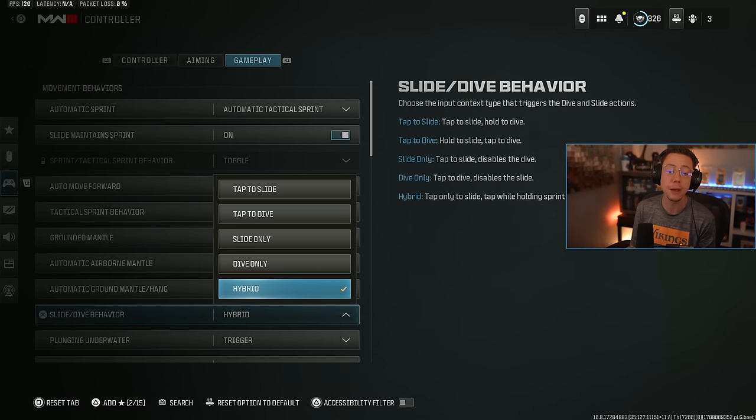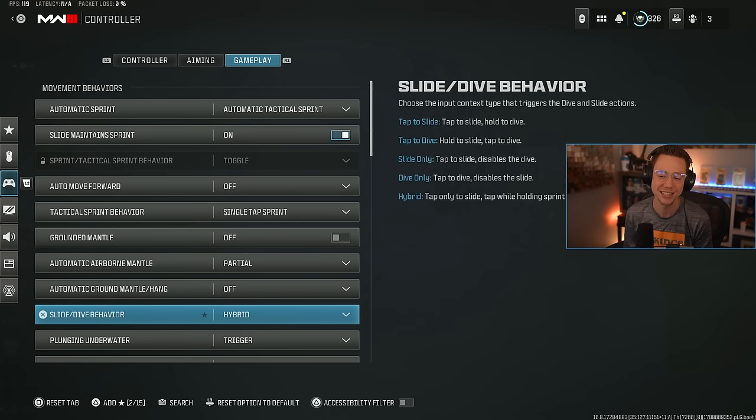Another recent update was to slide and dive behavior, adding a Hybrid setting that gives you the instantaneous slide of Slide Only with no input delay on your slide cancel — but if you want to dive, you press in on your left thumbstick and then once on your right thumbstick and you'll do a dive motion. Slide Only still has that feature where pressing both thumbsticks simultaneously lets you dive. Between Slide Only and Hybrid, those are your best two options for fast and snappy slide inputs. Whichever one you accidentally dive the least with is the better choice.